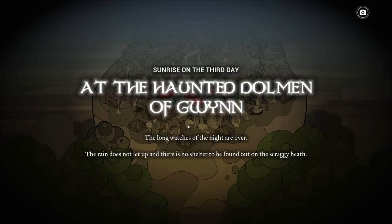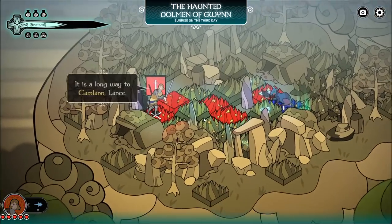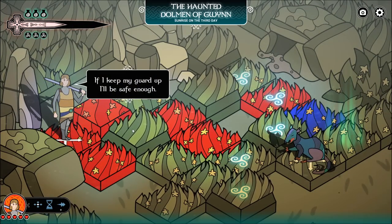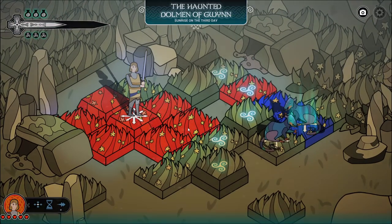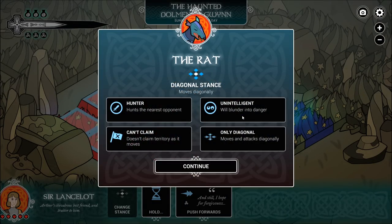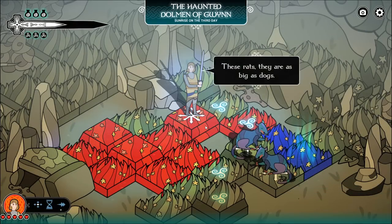The haunted dolmen of Gwynn — the long watches of night are over and the rain does not let up. There is no shelter to be found out on the scraggy heath. It is now home to only vermin and ghosts. There's rats over there doing what they do. He moves and attacks diagonally — I learned a new thing today. Good to know.